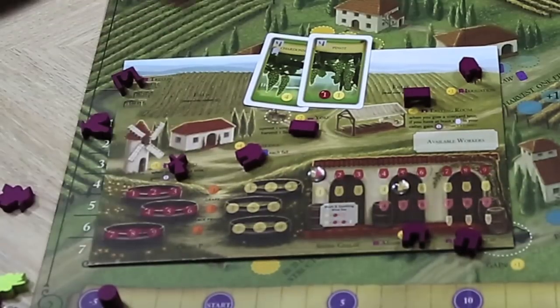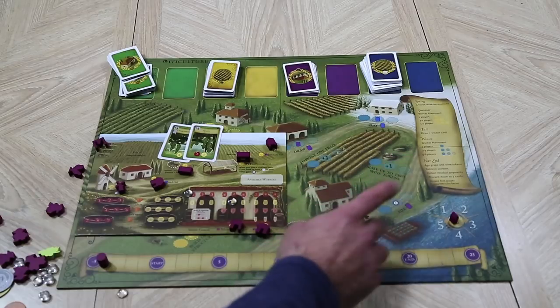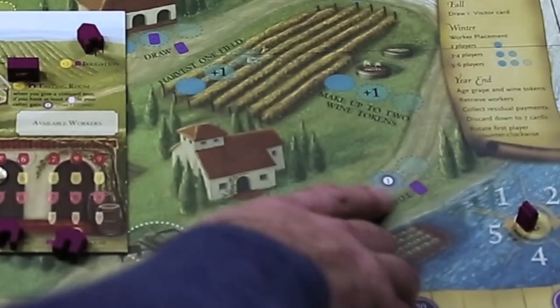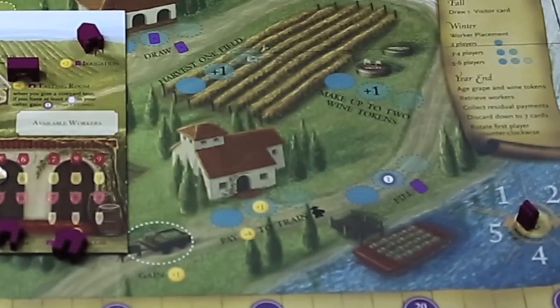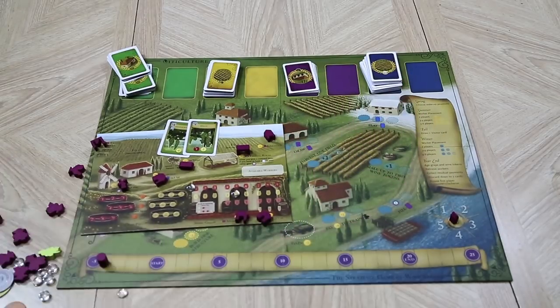Another winter action is paying four dollars to train a worker — standard in worker placement games. You start with three or four workers and can have up to six total. Filling a purple card is how you earn your victory points from those order cards. There's also a universal spot where you gain one dollar — for players who've run their business into the ground. There's a spot for you, though I always feel ashamed having to go there.